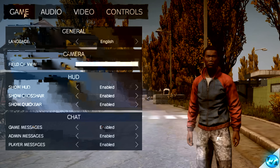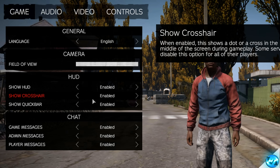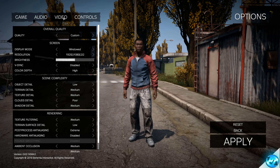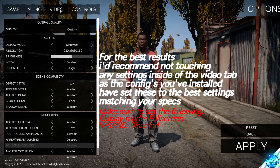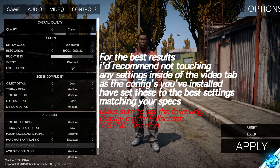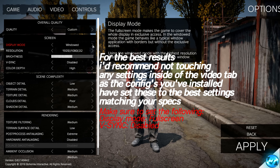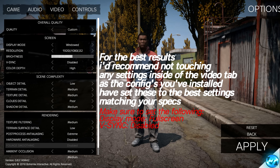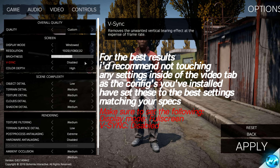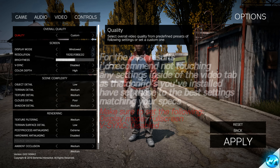Proceed to the Video tab. I recommend not changing much here as all optimizations have already been applied from the installed configs, which are best matched to your system. However, the most important settings: set Display Mode to Full Screen for the best optimizations. I'm personally using Windowed for recording, but everyone else should use Full Screen. Also turn V-Sync off, as it introduces input lag and locks your FPS down. Once happy with everything, press Apply.